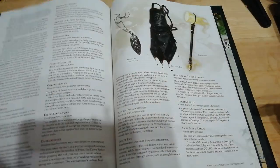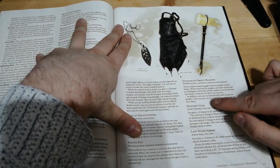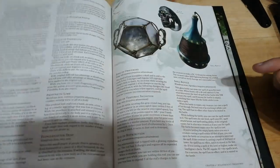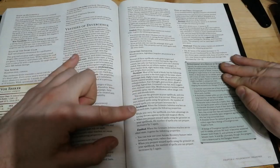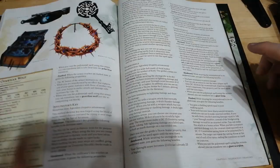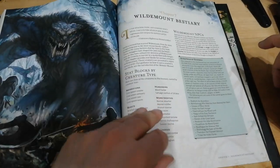Chapter 6 is dedicated to the Wildemount treasures. You can see we have just some useful items in here — some general artefacts and possessions, some of which you'll recognise from the campaign. We also have a return of items with awakened and exalted properties, which we first saw in the Tal'Dorei campaign setting book. I'm really glad to see these making a return and a sort of consistency coming from this section.